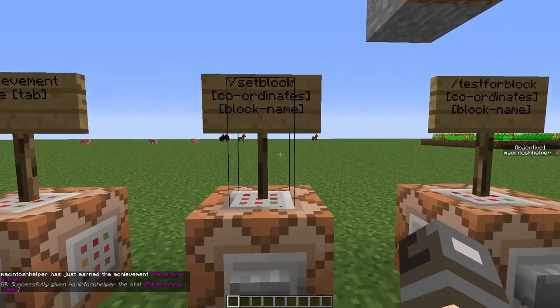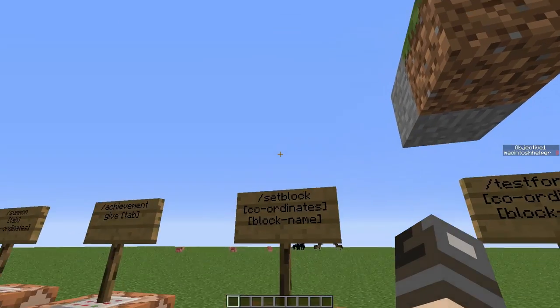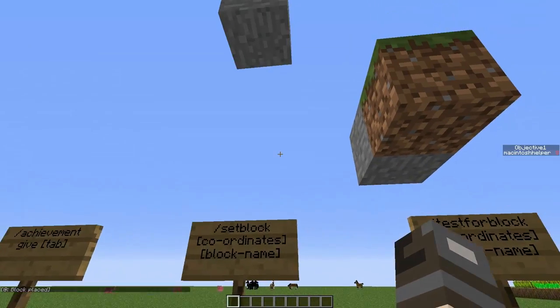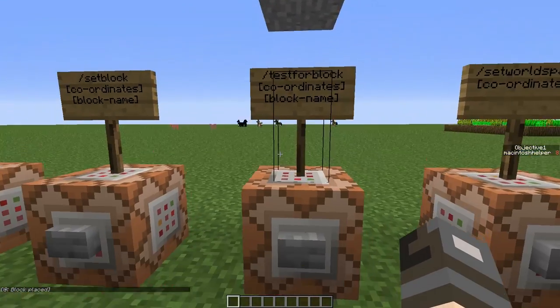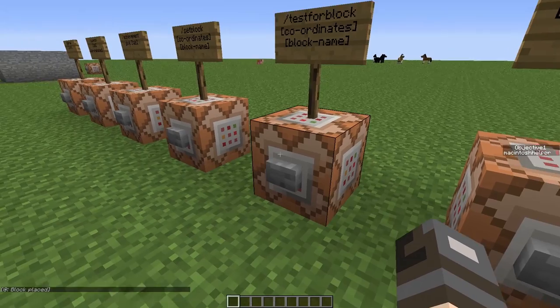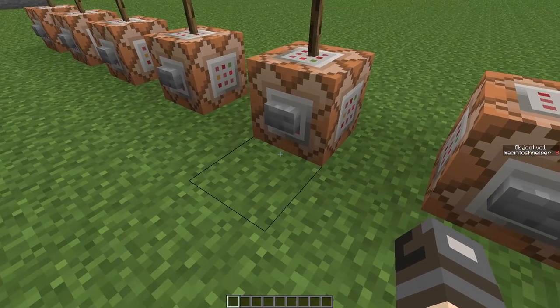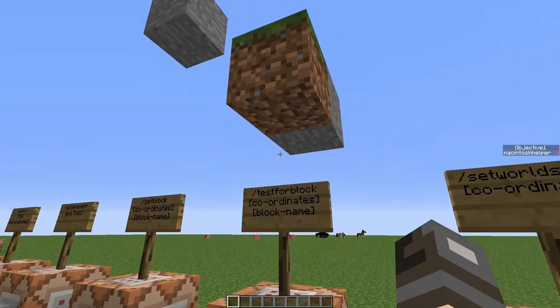Another command that has been added is /setblock, which is quite an amazing command, especially for custom maps. If we look above, there are no blocks — right click, and as you can see, a stone block has been spawned in. Test for block is not very useful for the ordinary user, but for custom maps it is a great tool. This gives you a redstone output depending on whether a block is placed or not.